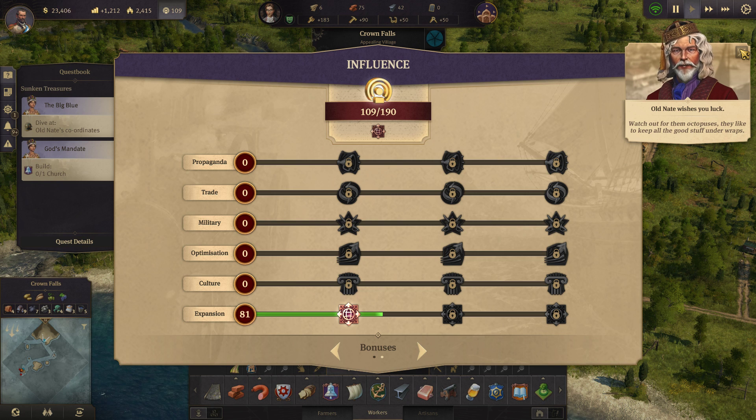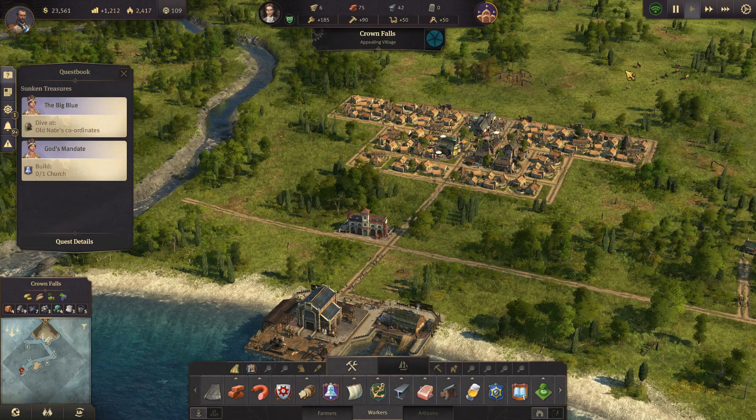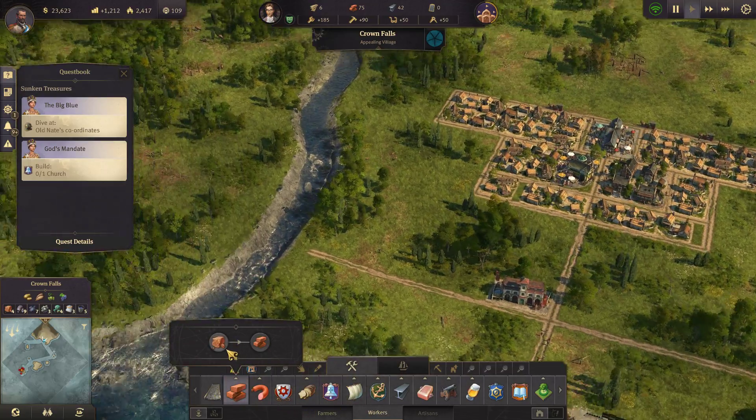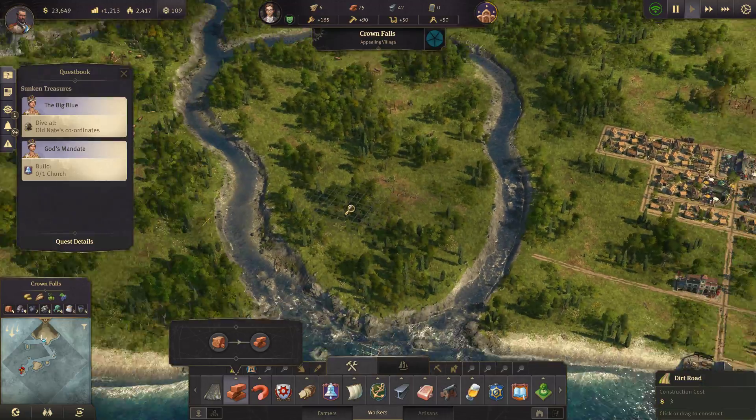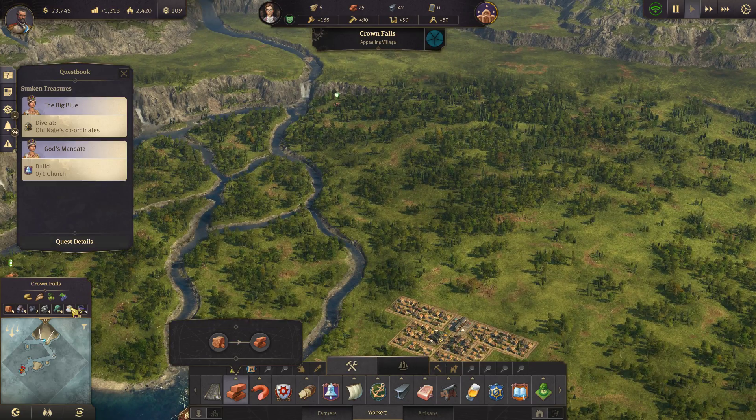Watch out for them octopussies — they like to keep all the good stuff under there. Anyways, back to what I was talking about. We do have the first influence bonus for Conqueror, so we do have 50 extra workforce on these islands. I want to take advantage of that.